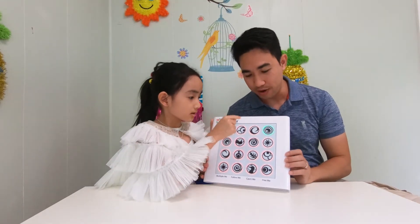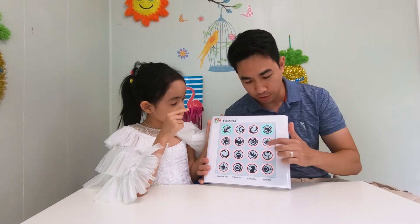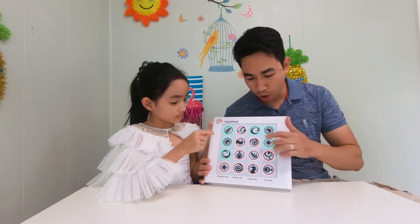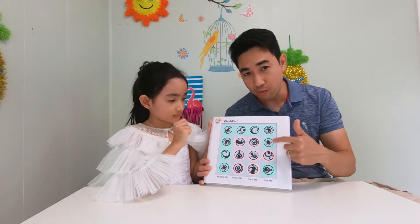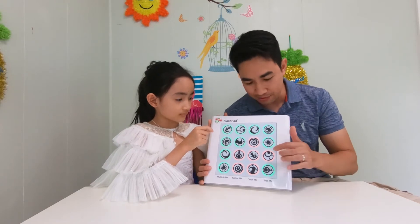Yeah, I chose one already. So Savannah, I'm going to choose the next one. Look, she got a green one too. Yes, I got a green one. Savannah's good. Hey, I got a line! Now it's going to get harder. If you choose one wrong, you're going to lose. Savannah got it right.